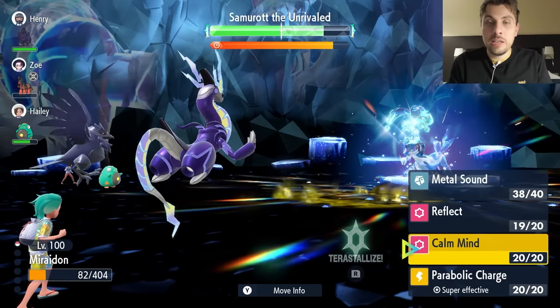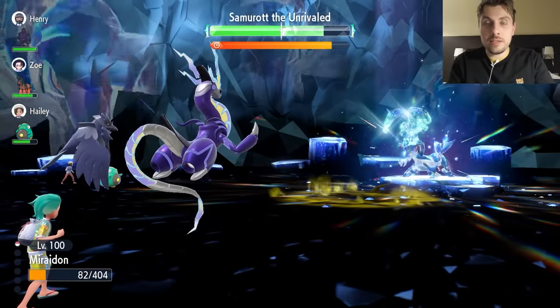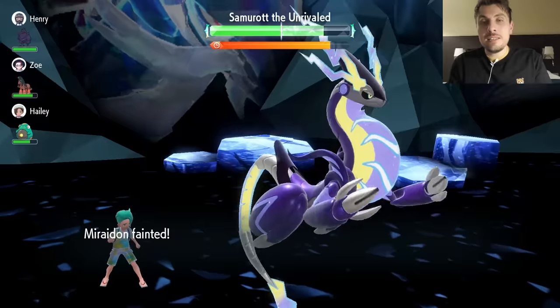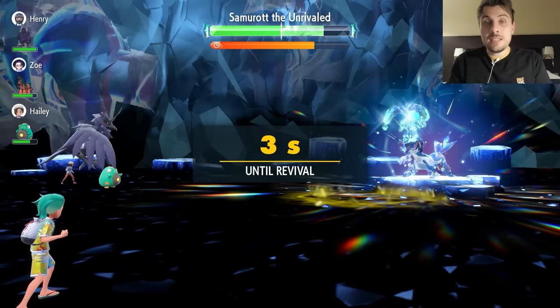After turn three, the shield goes up. From here we concentrate on getting Parabolic Charges off, working toward Terastallization. The raid may nullify your stats, but at this point you haven't really built any up yet. Sometimes Samurott gets the jump on you and knocks you out — if that happens, don't worry about it at all.